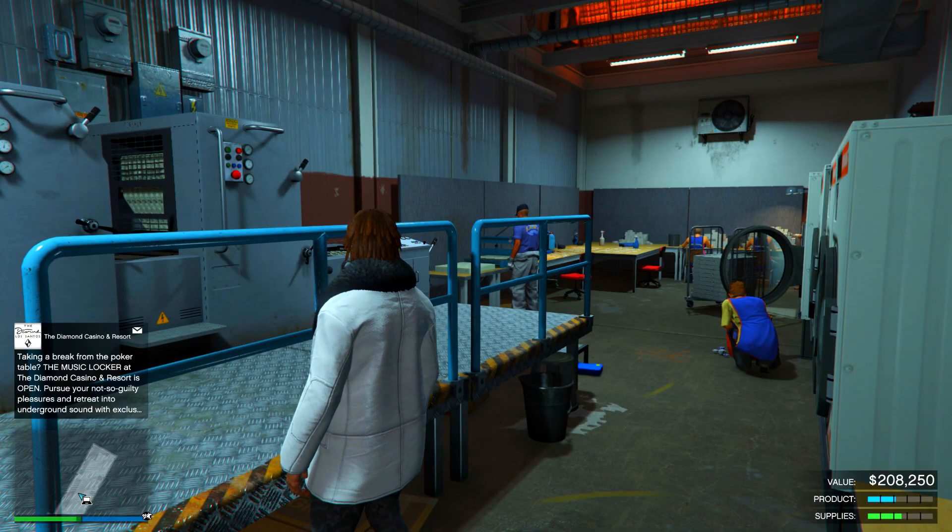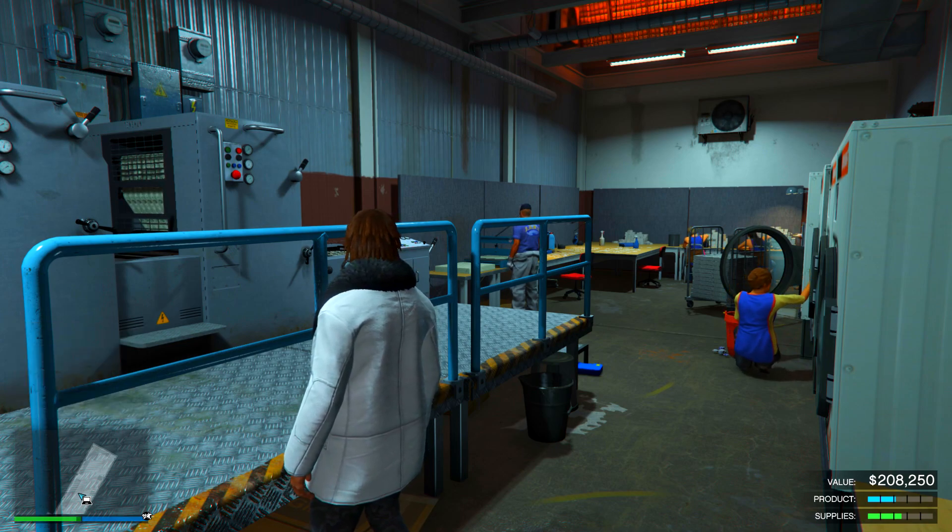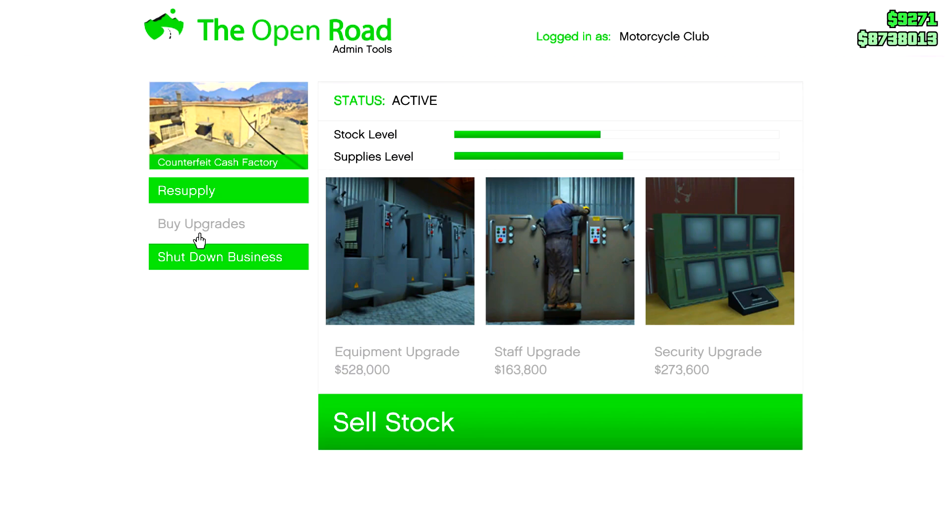The cash factory takes around 10 hours to fill up with no upgrades. But if you go to the laptop and the upgrade section, you can see there are three different upgrades available. The two you're going to want are the staff and equipment upgrades, which are also discounted this week. Once you get those two, instead of taking 10 hours to fill up, it'll only take around five to six hours.